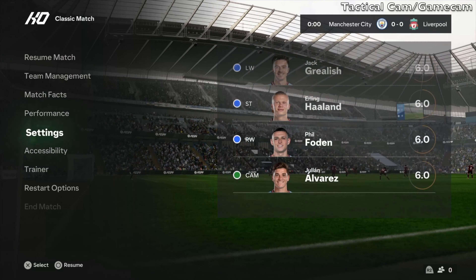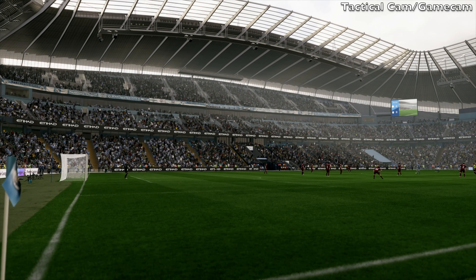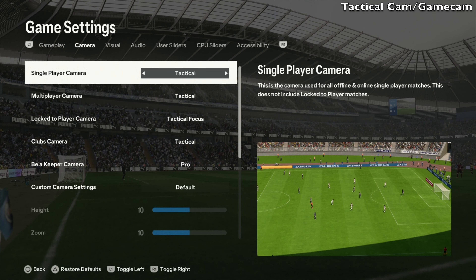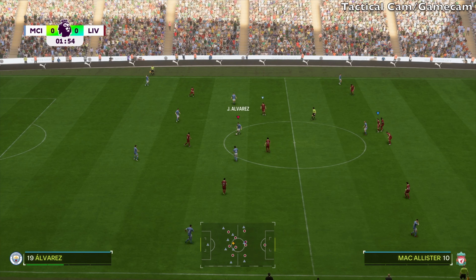The first thing we need to talk about is camera angles, because on the next-gen consoles you do get some exclusive camera angles. The first one we're going to take a look at today is the tactical cam. As you can see, it's a bit more zoomed out — you see more of the crowd and basically the whole field.